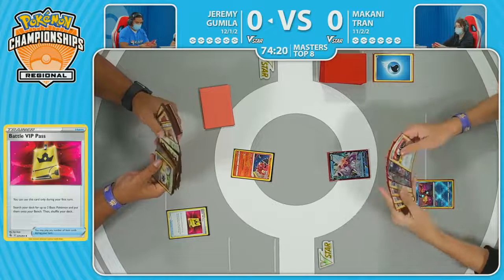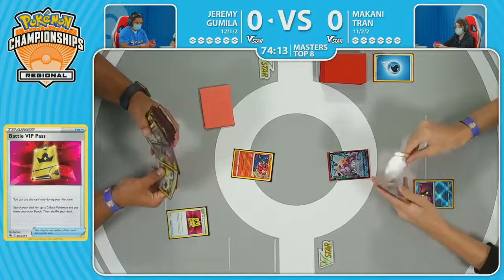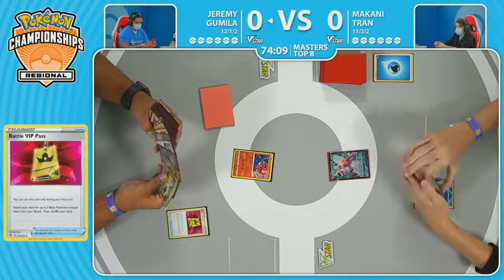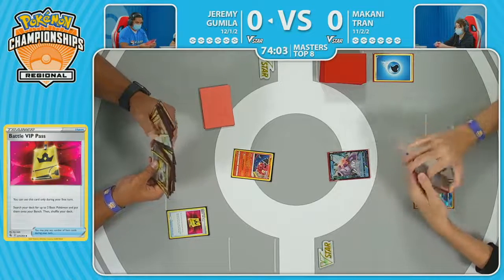Once Jeremy gets all the Genesects into play, he's just going to keep drawing all the cards. This is a situation he's been piloting throughout the last 48 hours — just drawing tons of cards, getting set up, having access to the Cross Switcher technology to bully the opponent down when they get this slow start.